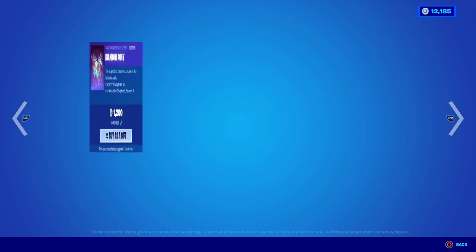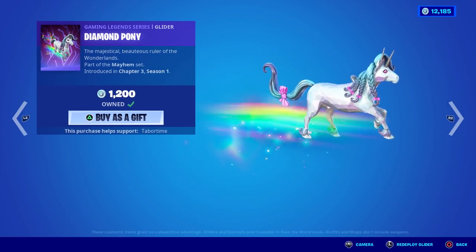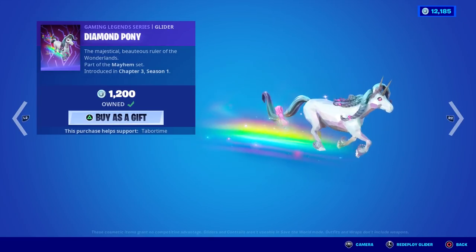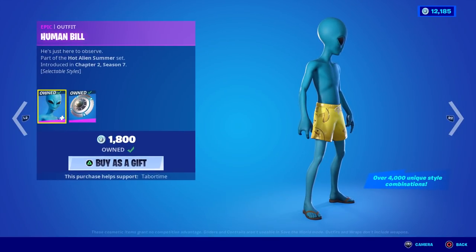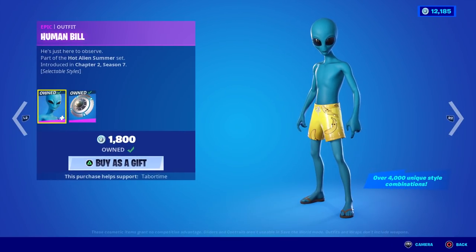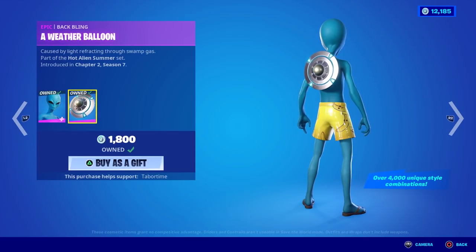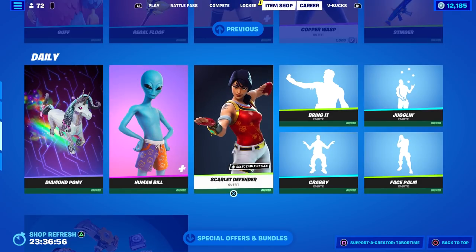Diamond Pony is still here — I wonder how long this is going to be in the daily section. 1,200 for this; I did a full gameplay and review on it. You could have got it early with a purchase of Tiny Tina's Wonderlands. Human Bill has over 4,000 unique style combinations — a really cool skin, but if you don't like aliens you probably won't like it. It's got a pretty neat animated back bling, a little flying saucer. Pretty sweet.